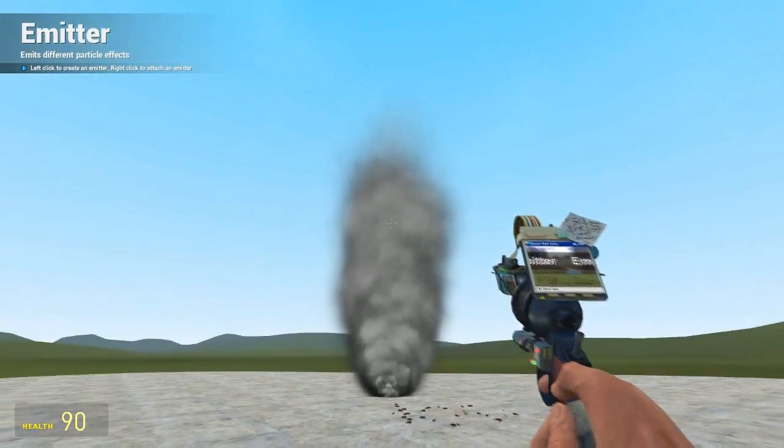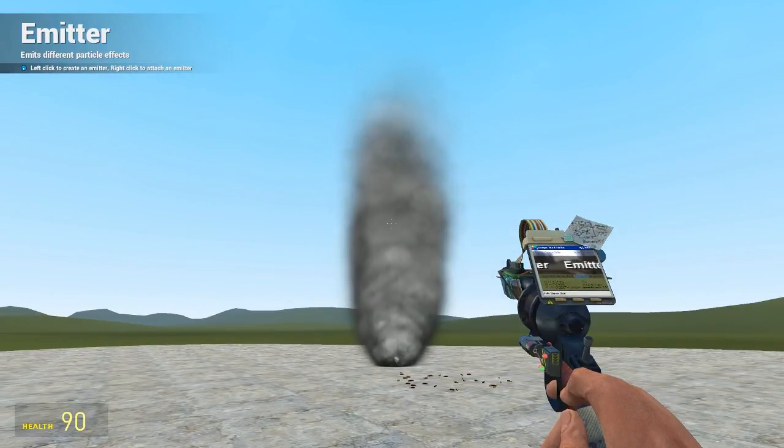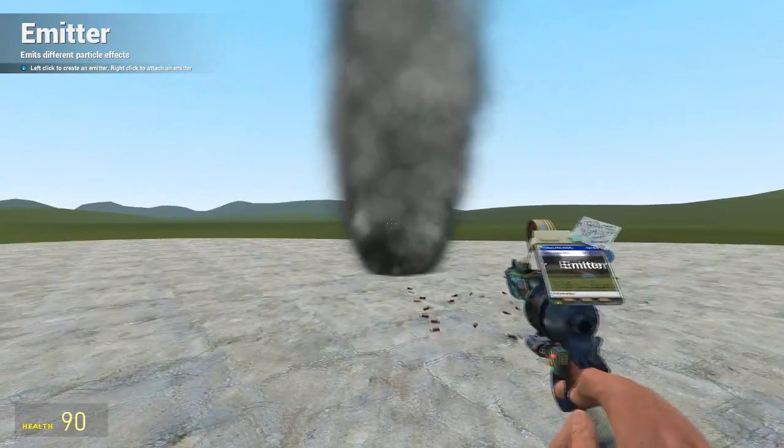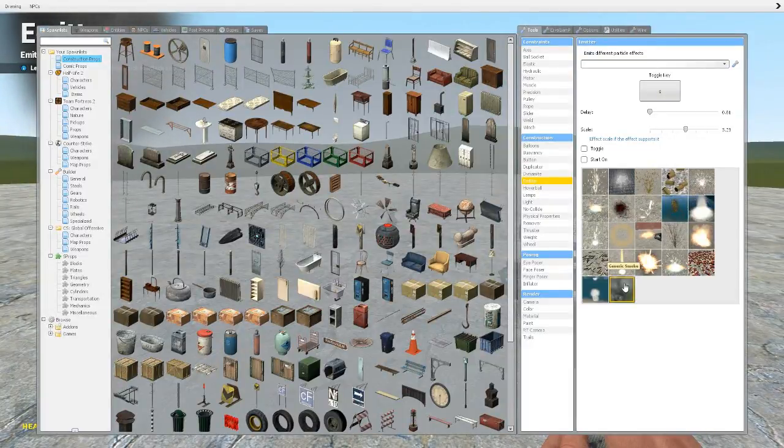You kind of need to hold the smoke emitter so it grows into a column of smoke, but be careful with it because it can get pretty laggy if you have several of these — I've used quite a few in my builds and it gets laggy for servers and your own computer. That is all of them — you can make these bigger or smaller as you see fit. Thanks so much for watching. Next time we'll be looking at hover balls, so tune in for that!